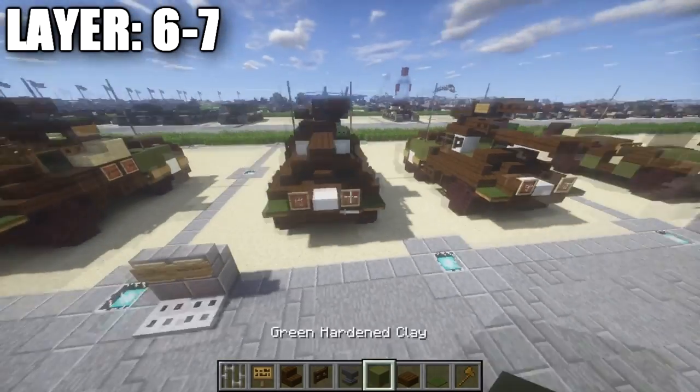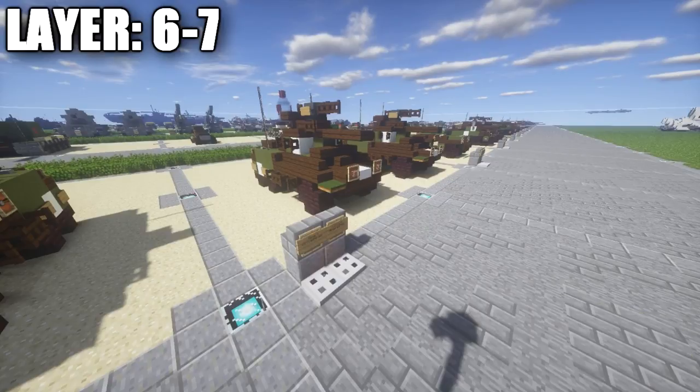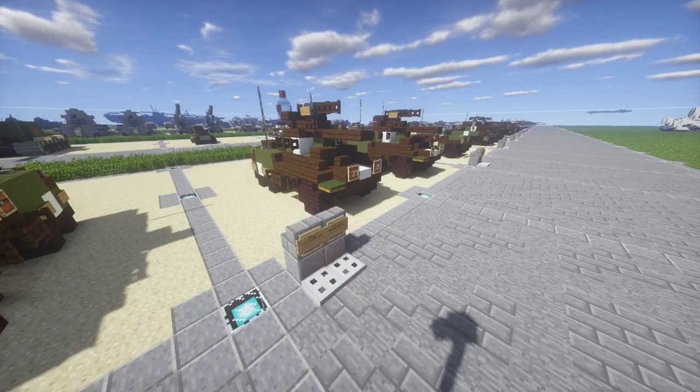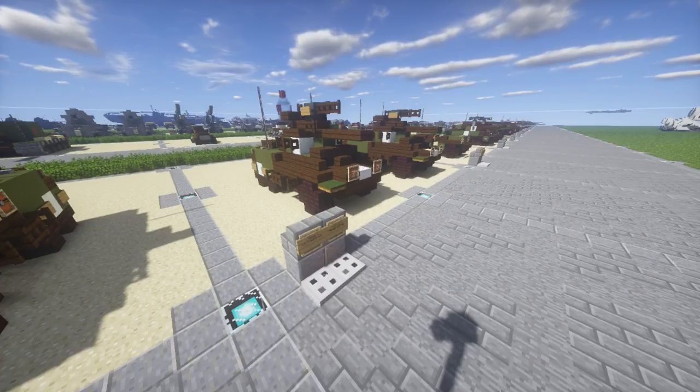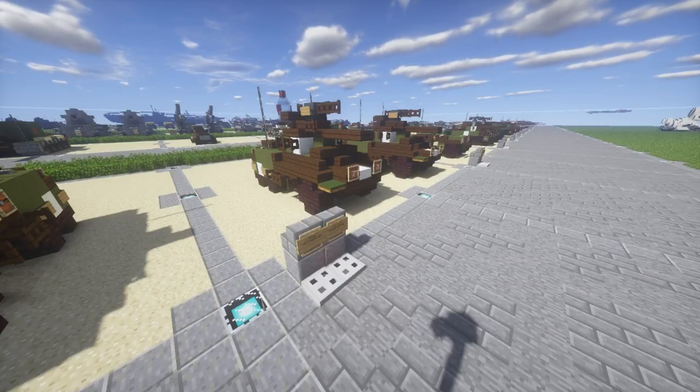Once you guys have that complete, that's pretty much it for the M8 Greyhound. Very cool design — came out really well, and will definitely go good with any kind of convoys or scenarios you guys are making. It's a very nice addition to our World War 2 American arsenal. Thank you guys so much for watching this video. If you guys do need to use this design, I do ask that you give me proper credit — anything from a sign on the side of the build to a link to my channel or this video. Just be sure to get proper credit for the build. That's all I ask, as it helps my channel grow and helps me continue to produce these tutorials.